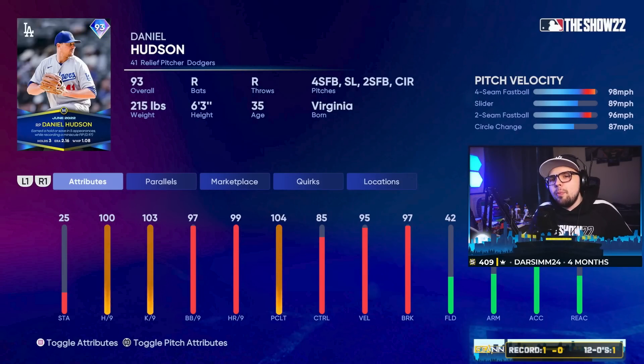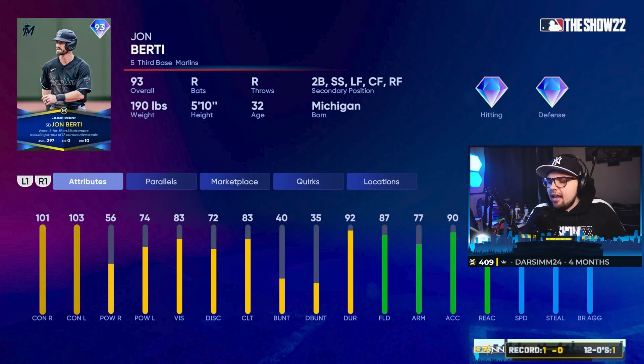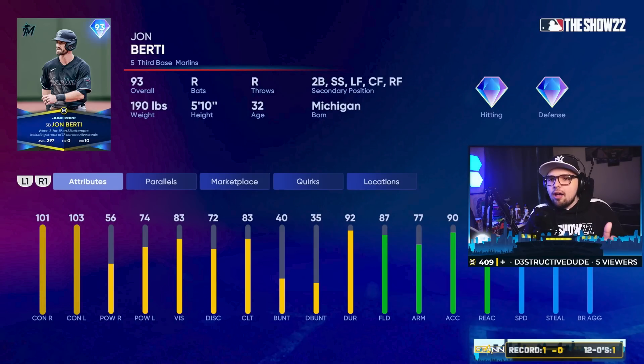You'll see when we talk about Jorge Lopez why that card should be a lot better. John Birdie — some people are going to look at his card and not care about it because of the lack of power. However, you have to consider the speed: 99 speed, steal, and base running aggression. This is going to be a great defensive substitute option, but also a pinch runner option. If you're rocking Yordan on your team or someone who just has slower speed, having a bench pinch runner is valuable. John Birdie is going to be the go-to pinch runner. His hitting actually isn't even that bad either.